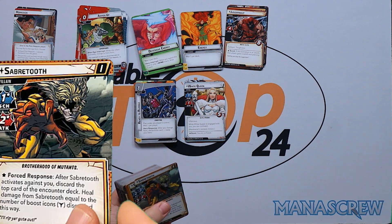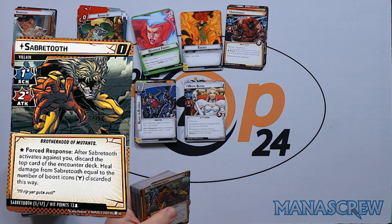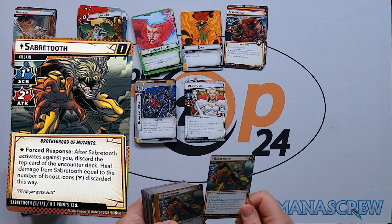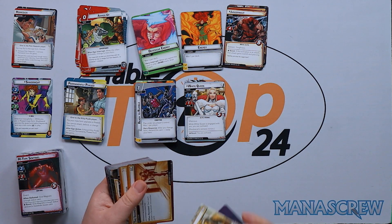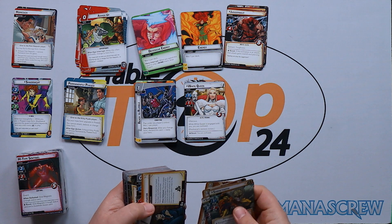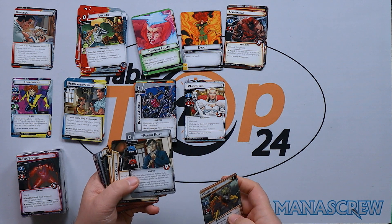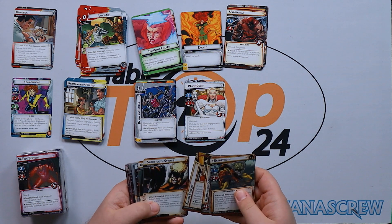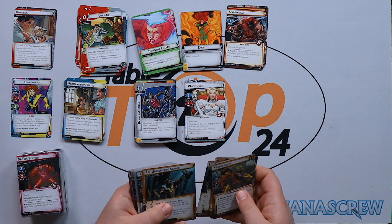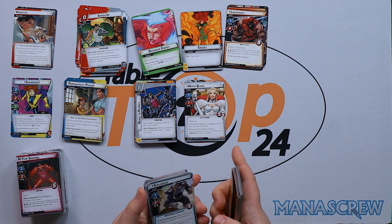First up we are going to face Sabertooth. After he activates against you, discard the top card of the encounter deck and heal damage from Sabertooth equal to the number of boost icons discarded — he's going to be really annoying. He comes with 13, 15, and 18 hit points. He has Stalked by Sabertooth and an Injured Senator where we've got Find the Senator schemes, plus Robert Kelly — interesting if you remember the original Bryan Singer film. Then there's Adamantium Claws, Animal Ferocity, Sabertooth Striking, Unrelenting Savage, Medical Emergency, and Feral Rage.